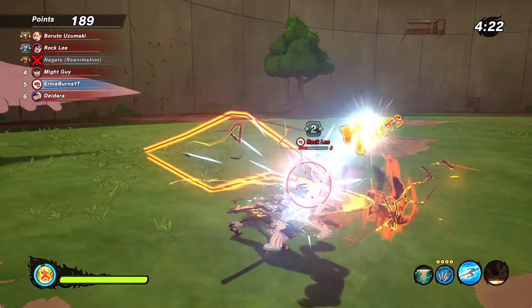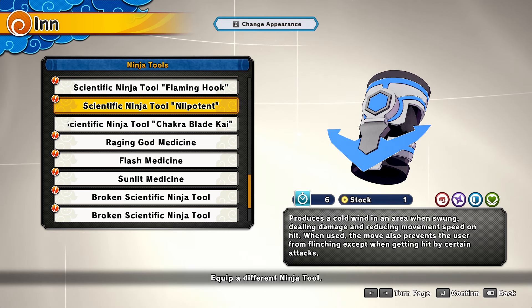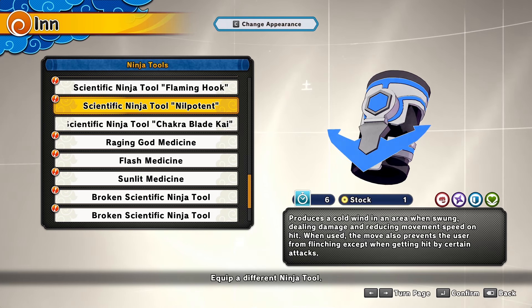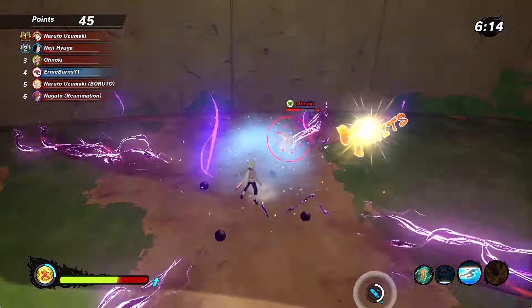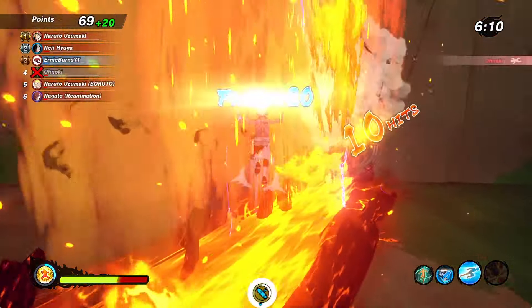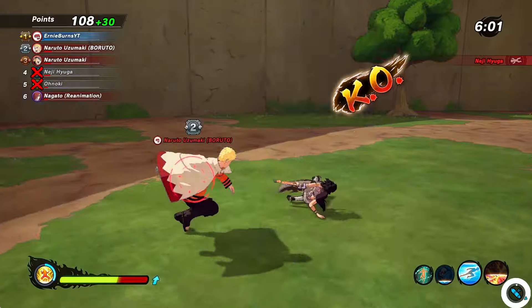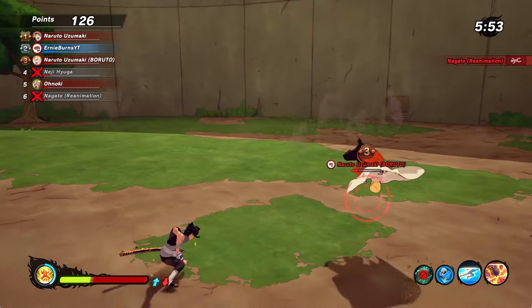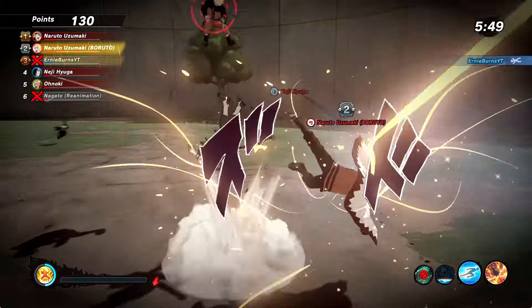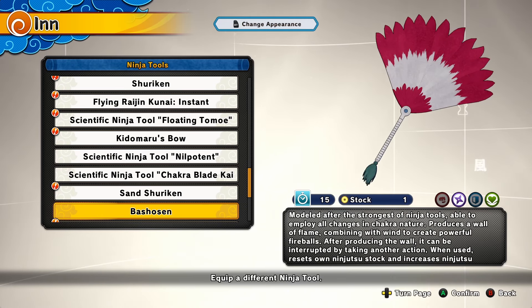The next tool is called the Scientific Ninja Tool: No Potent, and it's for every single class. The description reads: a tool with a chain hook attached that produces a cold wind in an area when swung, dealing damage and reducing movement speed on hit. When used to move, it also prevents the user from flinching except when hit by certain attacks. Basically, you pop it and a small area-of-effect circle appears around you — anyone inside takes damage and gets reduced movement speed. It looks cool but I don't really see a strong use case for it.